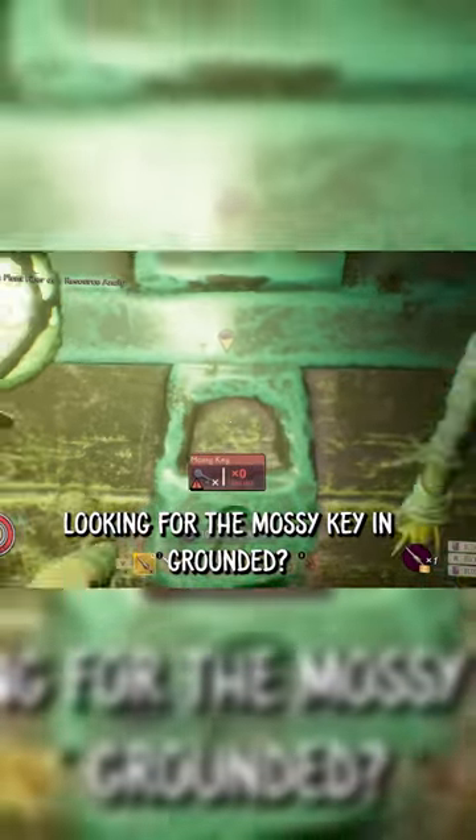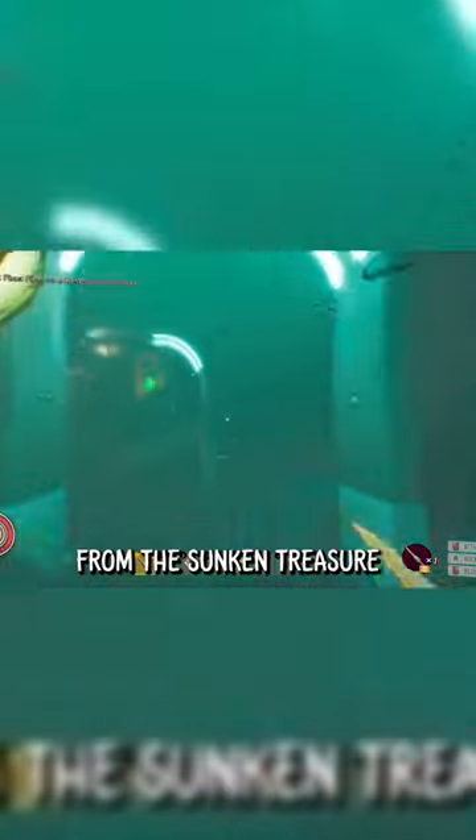Looking for the mossy key in Grounded? From the sunken treasure chest, head towards the pond lab. Go towards the back water jet and swim through the tiny tunnel.